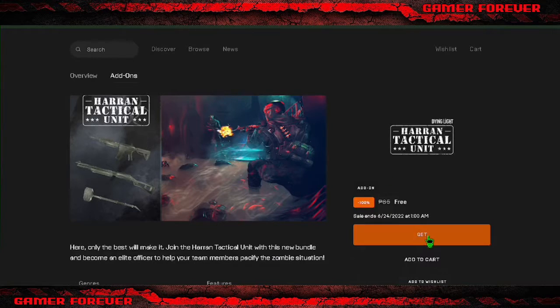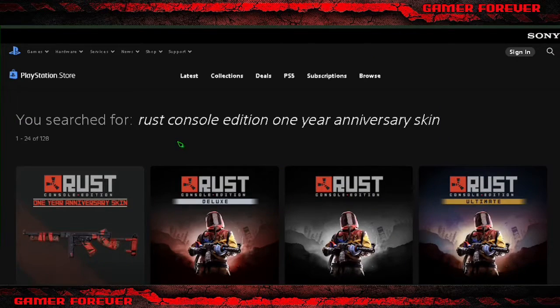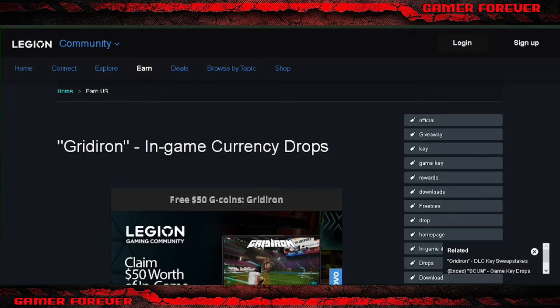Dying Light Heron Tactical Unit Bundle is now free on Epic Games. Rust Console Edition 1 Year Anniversary Skin is now free in PlayStation Store.